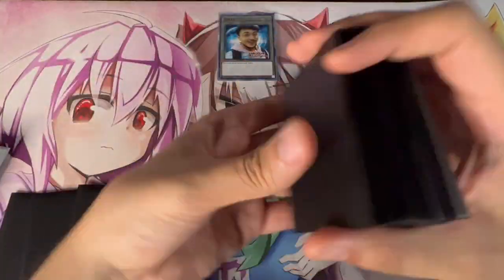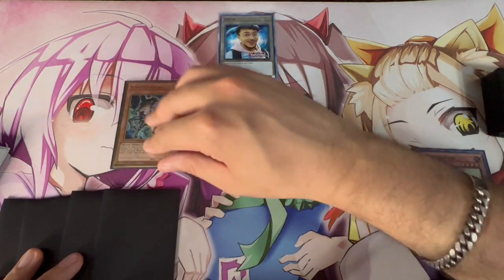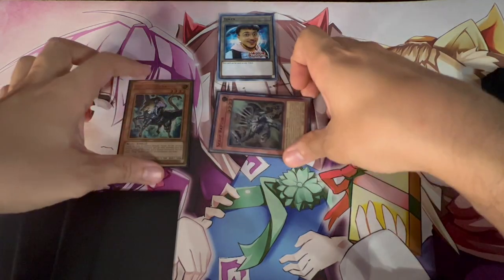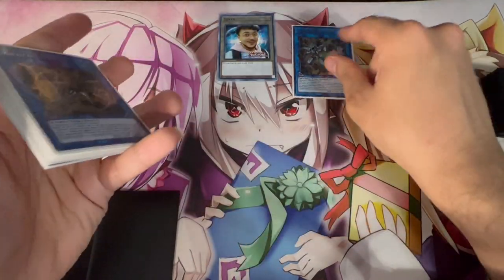Because Scrap Raptor used its effect to pop a card, you get an extra normal summon for a Scrap Monster. Use that extra normal summon to summon Scrap Chimera. Chimera triggers to summon back your Scrap Raptor — Raptor is a tuner, by the way — so you link these two off to summon your Crystron Halqifibrax.